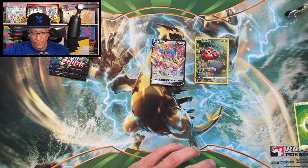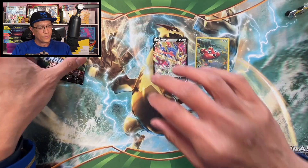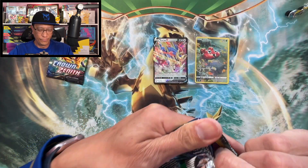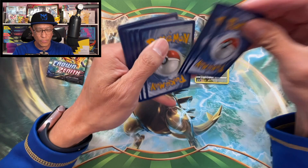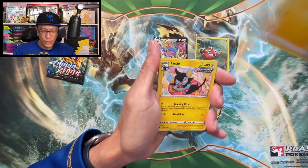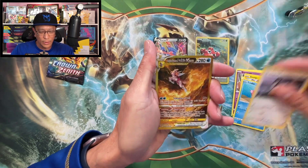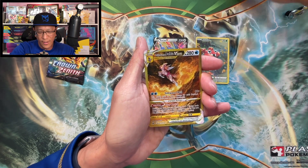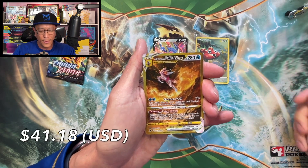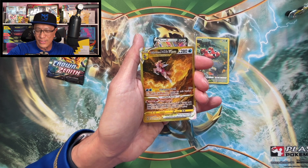Pulled a lot of these Hoopa cards. One, two, three, four. Lightning energy, Luxio, Metang, Shaymin, Exeggcute, Energy Retrieval, Emolga. And there it is — origin form Palkia V-Star gold card! My second gold card from Crown Zenith!